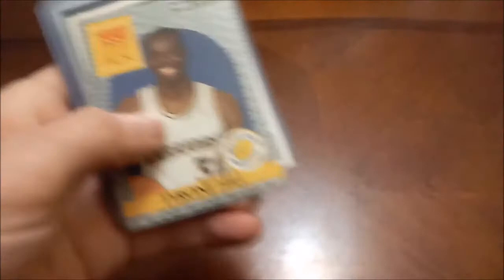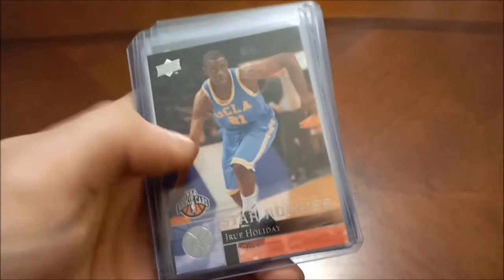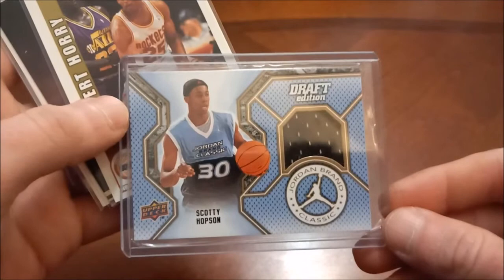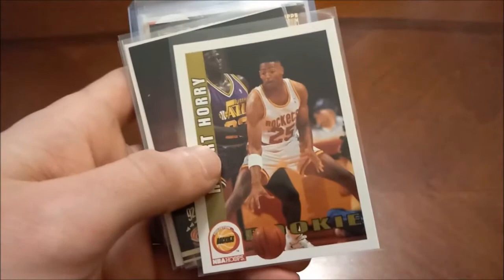Jrue Holiday — now a member of the Milwaukee Bucks. Rondae Hollis-Jefferson. Shaheen Holloway autograph numbered out of 650 — those ones are all hand-numbered, which I kind of like better than the number stamp. Scotty Hopson relic. Robert Horry — Big Shot Bob — rookies, there's Hoops, Stadium Club, Fleer 93-94.